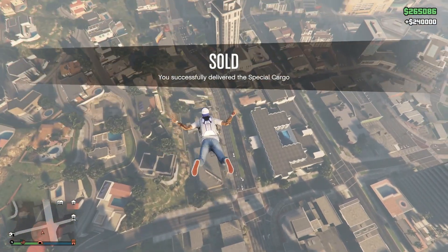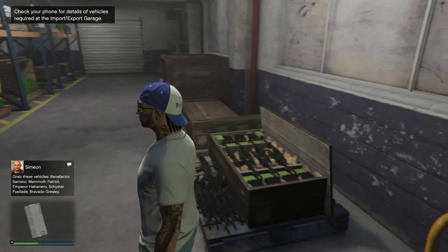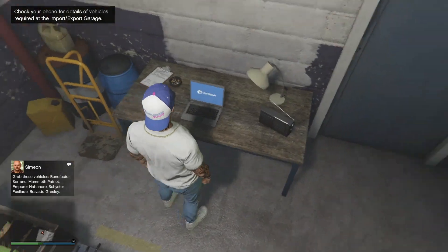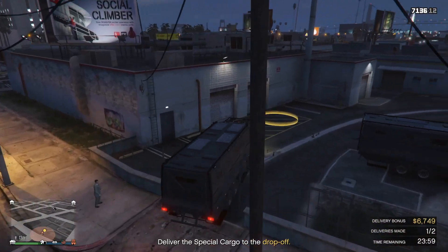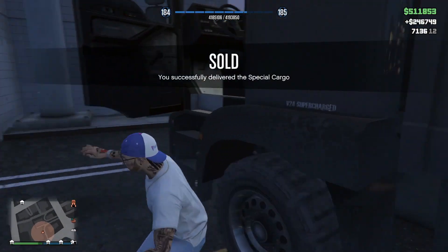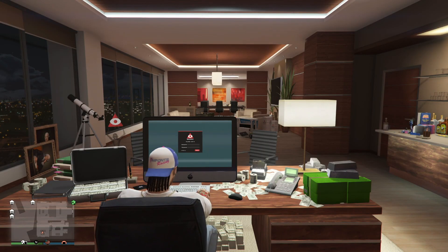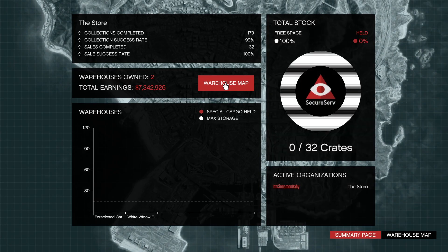Now I'm going to go to the next warehouse and sell the 16 crates in this one as well because this one was filled. So we're going to sell it for 240k and they're going to have me do some deliveries. They wanted me to deliver these two trucks to a certain destination. Now I got 500k that quickly, and I'm going to show you exactly how I did it.